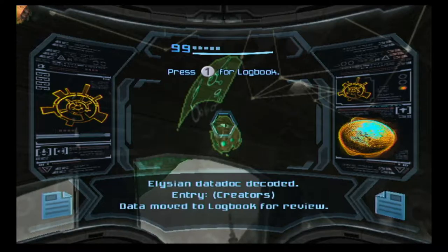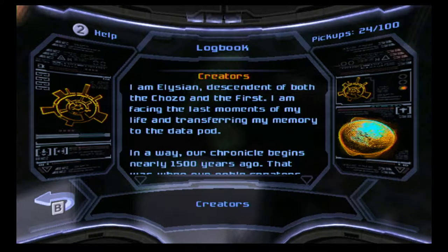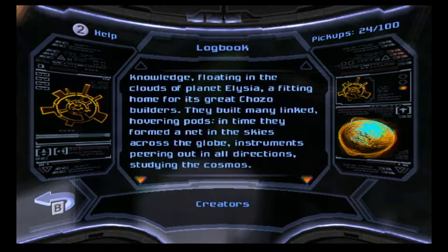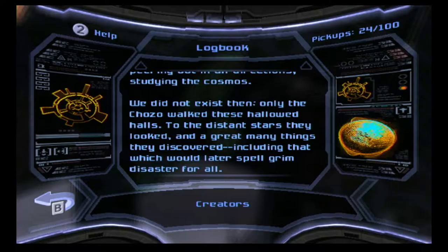Elysian datadoc decoded: 'I am Elysian, descendants of both the Chozo and the First. I am facing the last moments of my life and transferring my memory to the datapod. Our chronicle begins nearly 1,500 years ago — that was when our noble creators, the Chozo, began to build what would become our home. A place of exploration and knowledge flowing in the clouds of planet Elysia. They built many linked hovering pods; in time, they formed a net in the skies across the globe, instruments peering out in all directions, studying the cosmos. Only the Chozo walked these hallowed halls. To the distant stars they looked, and a great many things they discovered, including that which would later spell grim disaster for all.'